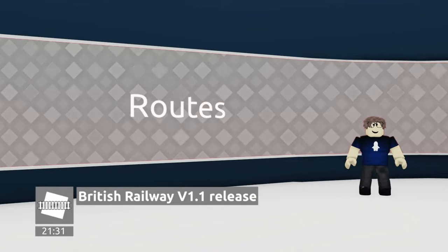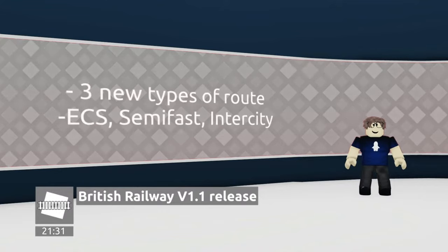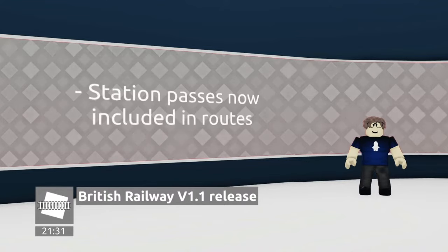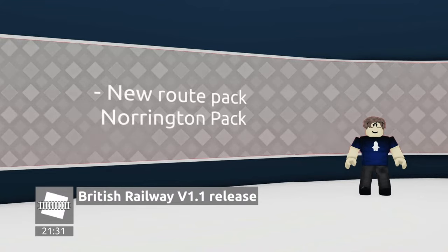Now onto the routes. The entire system has been rerouted with three new types: MT Coach Services, Semi-Fast, and Intercity. Some earnings have been adjusted, which means longer routes will earn more coins per hour. Station passes are now included in routes, and of course the Norrington Pack has been released.